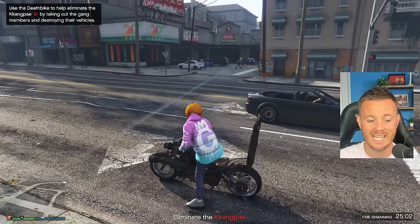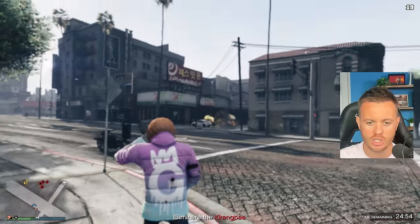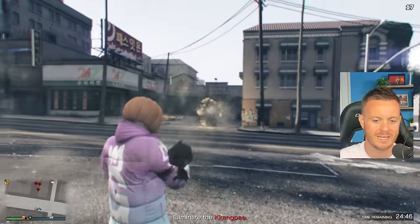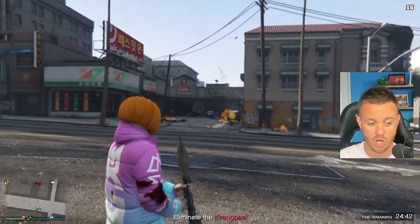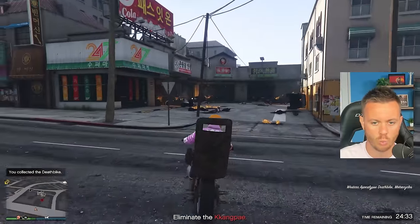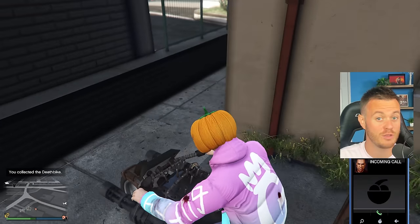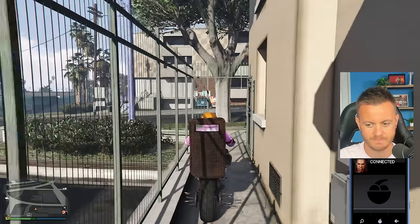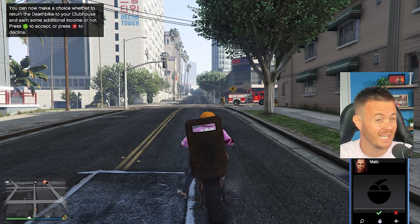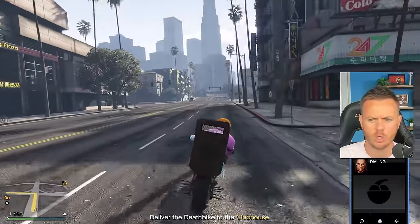Now you're just going to take this bike and go take out some more people. Once you get to this point, you can either start shooting at them with your death bike, or get off and do it on foot — I don't want to damage our death bike. So now it says you've collected the death bike. You can now make a choice whether or not to return the death bike to your clubhouse and earn some additional income. Press A to accept or B to decline — we're going to hit accept because you're going to get more money.